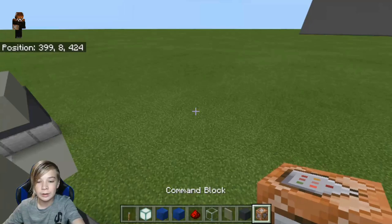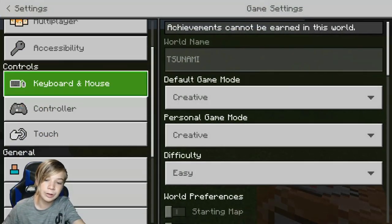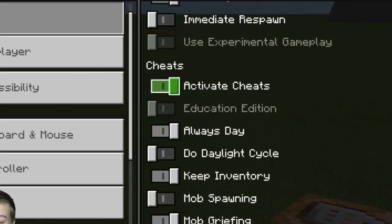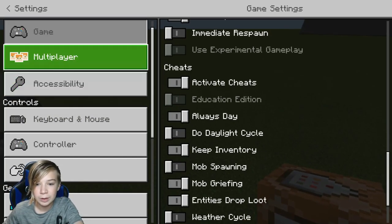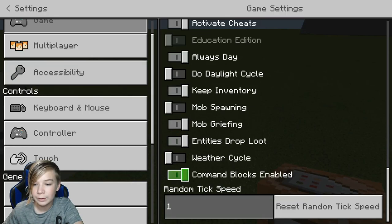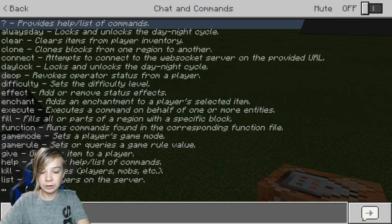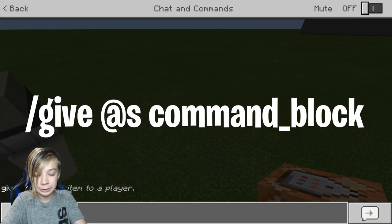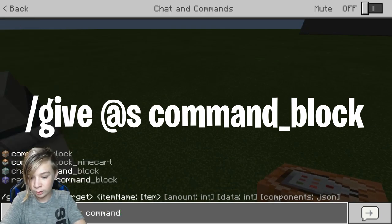What you want to get is a command block. If you don't know how to get it, just go to the settings. First of all, look at the game and check that cheats are activated — this has to be flicked to yes. If it's flicked no, you won't be able to get a command block. You must also turn on command blocks enabled. Once you do both of that, you would type in: slash give @s command_block.